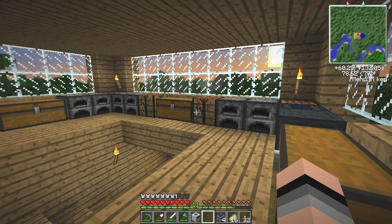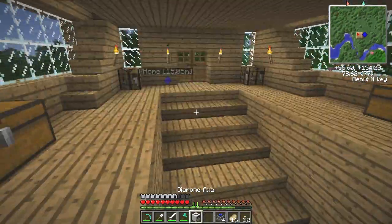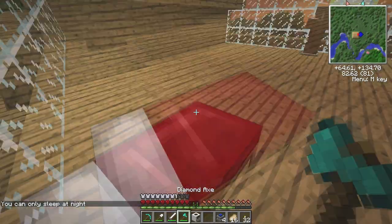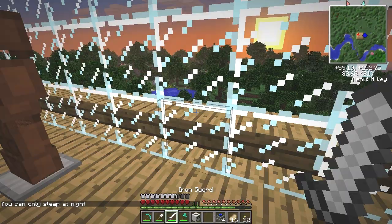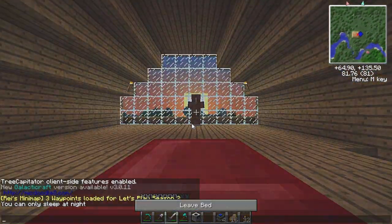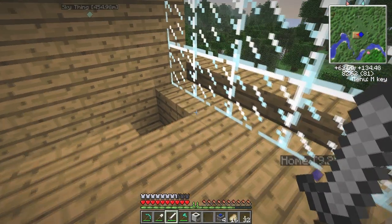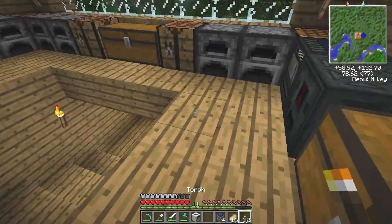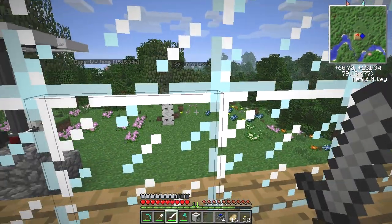Hey guys, MichaelRules11 here and today is another episode of the Big Dig Let's Play. This is episode 24, and today we are going to continue working on the quarry. We're going to get it running today. It's going to be quite fast actually because there's not many more things we have to make — we just have to create the landmarks and then some more cobblestone pipes so we can transport items more easily.